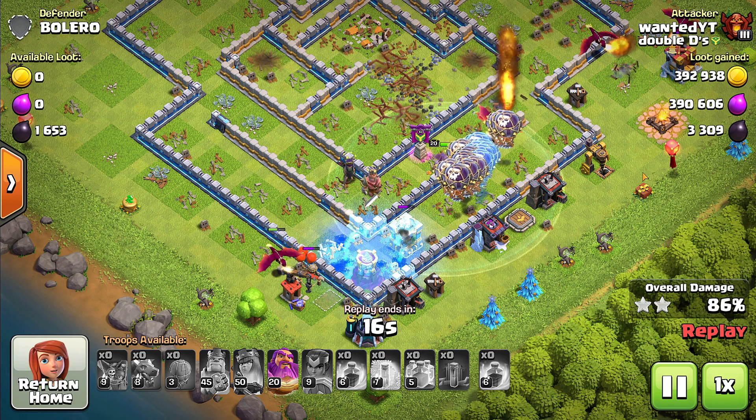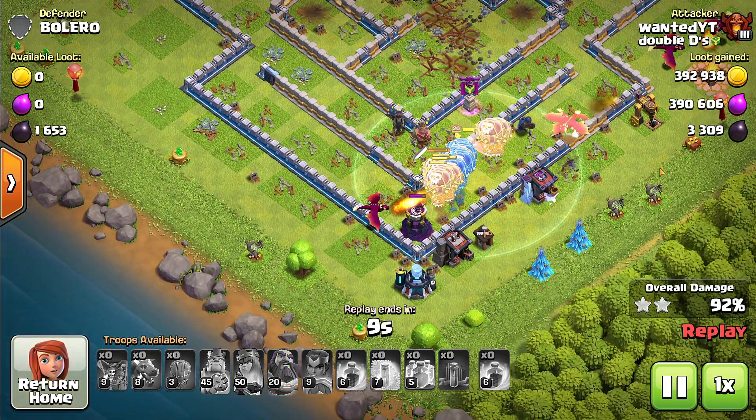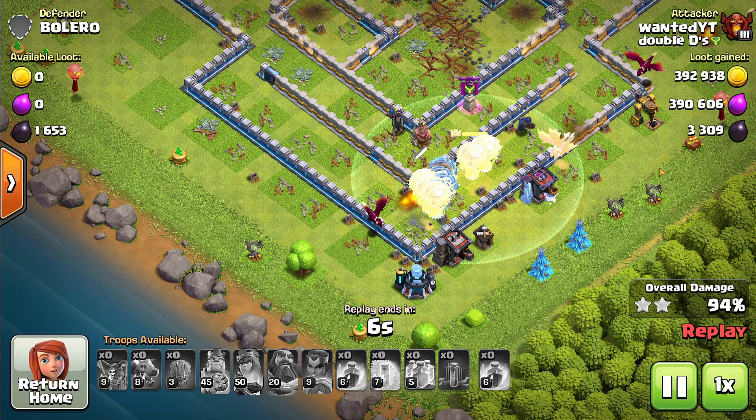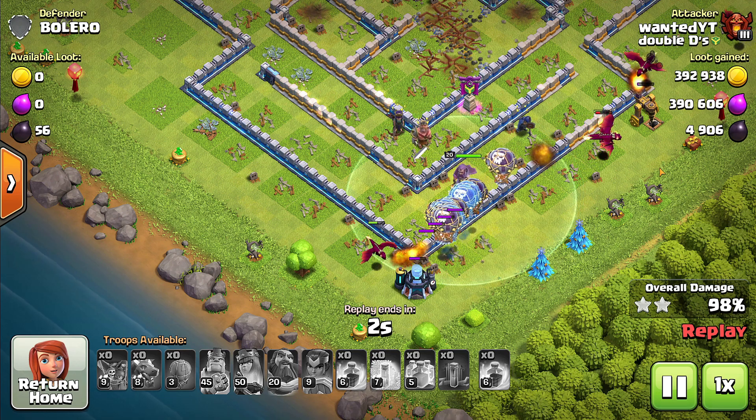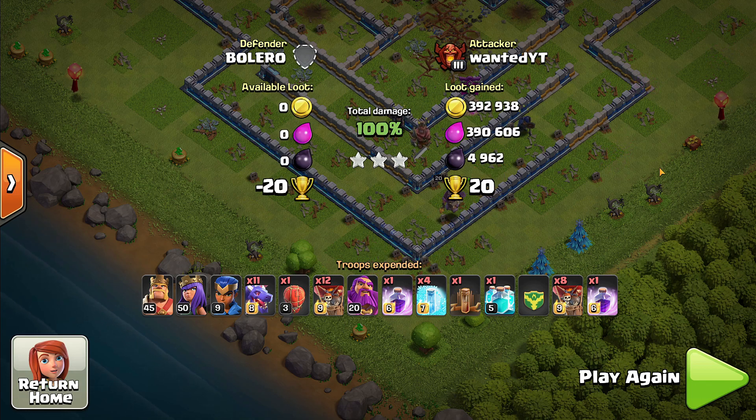That is pretty much the battle — a real simple battle. The crucial part is to use the freeze spell at the right time and the right moment. Freeze the air defenses and freeze the air sweepers as much as possible until they're dead, and then the rest is history. Make sure to use your warden ability after the town hall dies and the bomb explodes — use the warden ability to save your balloons. The more balloons you save, the better off you'll be.